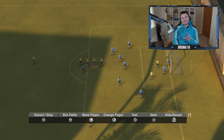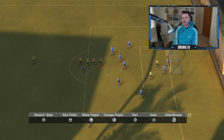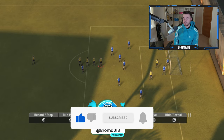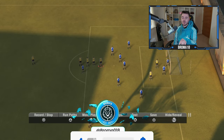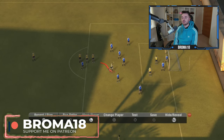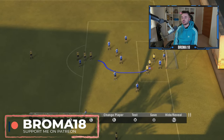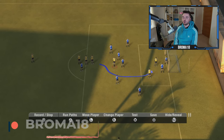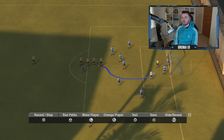Now you're probably wondering how we create the movement. At the bottom left you can see 'record' and 'stop', mapped to the circle button. Hovering over a player, you press circle to record his movement — you move him along his run path, then press stop — and that becomes his run.